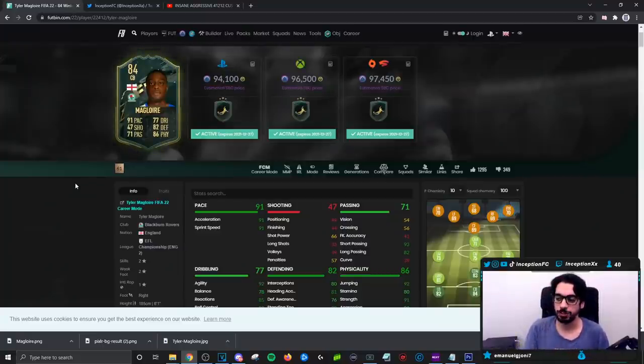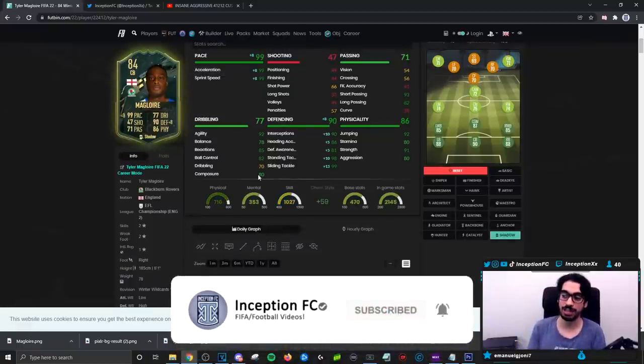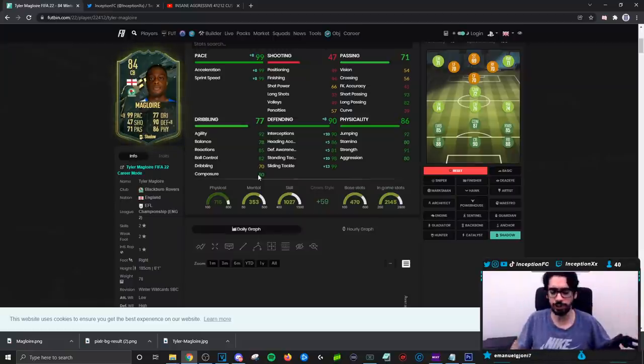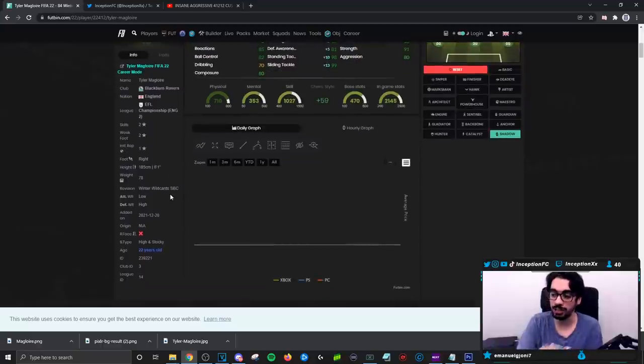Final verdict on the new Tyler Maglor SBC card. In regards to how he performs in game, we gave him the shadow chemistry style to boost his pace and his defense as much as possible. I actually enjoyed using this card a lot, and I think a card like this is definitely going to be very good for the meta of the game. Because if you do give him the shadow chemistry style, he's going to be working with 99 acceleration and 99 sprint speed. Not only that, but his dribbling is actually set up really nicely with his body type. 92 agility, 78 balance, 85 for reactions, 80 composure — fantastic for a center back, especially working with perfect pace stats, 91 strength, 84 aggression. Six foot one height is fantastic with really high jumping at 92 with the high and stocky body type.